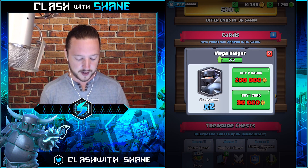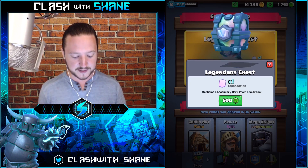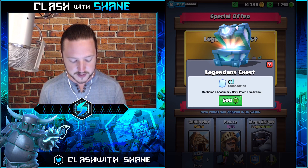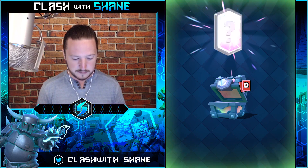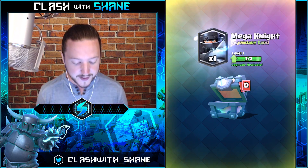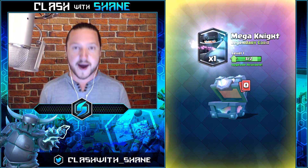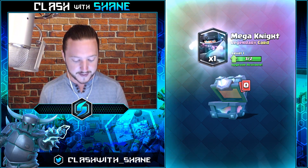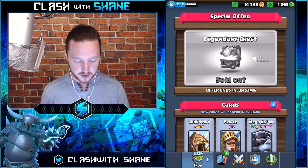I wish it showed the animation when you bought a legendary out of the shop. We're going to go ahead and open up this Legendary Chest for 500 gems — please give me another Mega Knight. Moment of truth guys... give me a Mega Knight please... and YES! Back-to-back Mega Knights! Wow, two Mega Knights in a row — that is crazy! There we go, you got a Mega Knight, thank you sir.